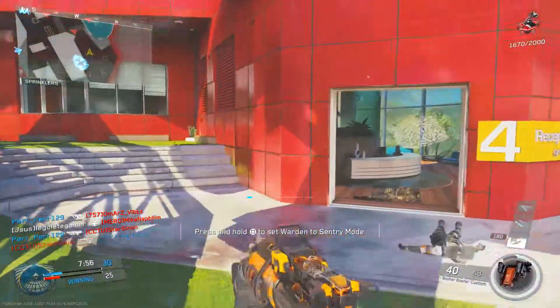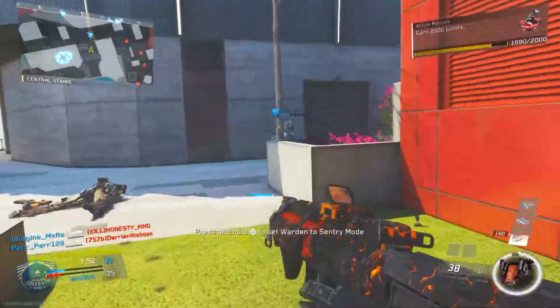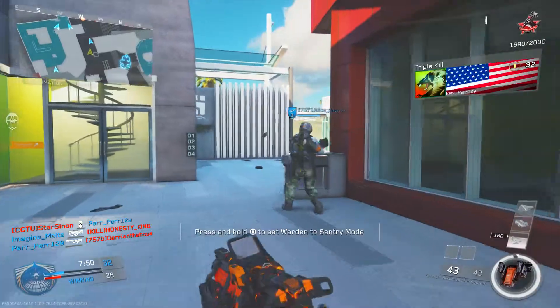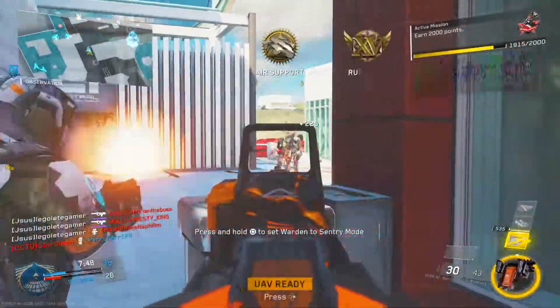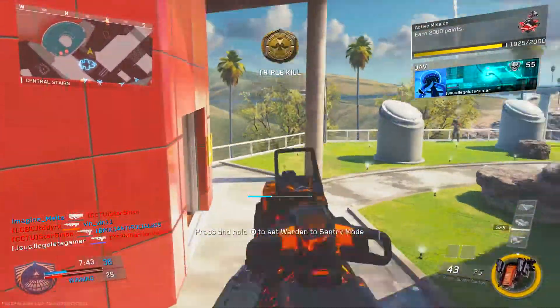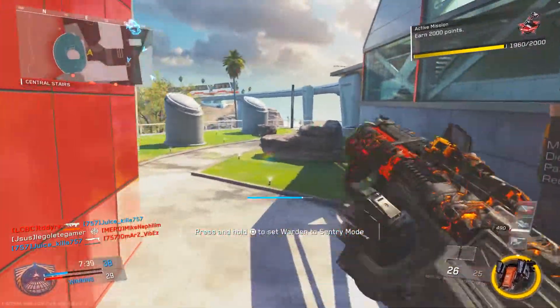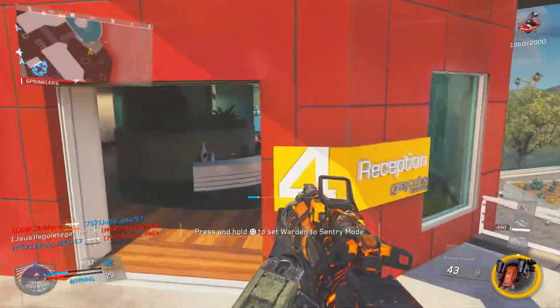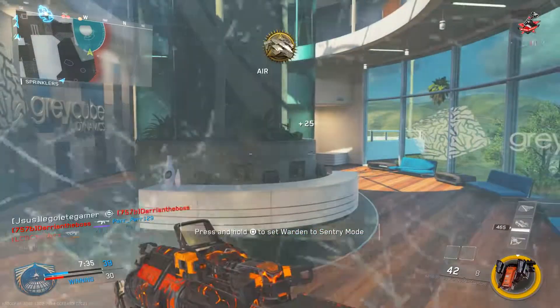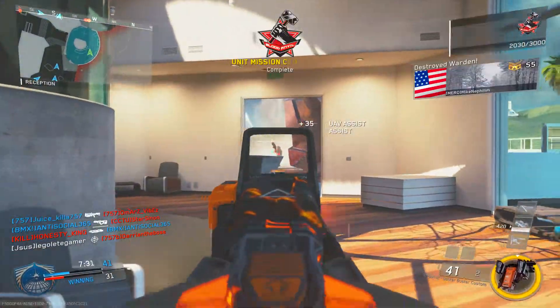The next attachment I use is Foregrip. Foregrip is very important with this gun because it's not like the NV4 which has no recoil — the K-Bar definitely has a lot of recoil and I feel the need to have Foregrip. There will still be some recoil even with Foregrip on, but it definitely makes this gun a little bit more stable and easier to use, and you'll be at ease when shooting at mid ranges.